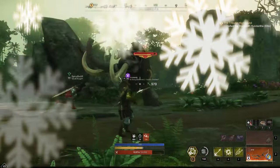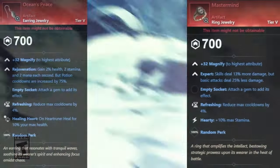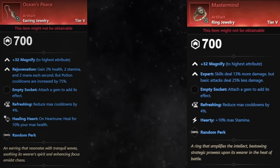If you're looking for or wondering about the rumored jewelry artifacts, Mastermind and Ocean's Peace, they are not coming this season and will instead come in Season 5 — so they will be in the next artifact video.